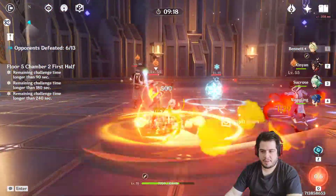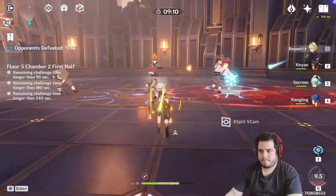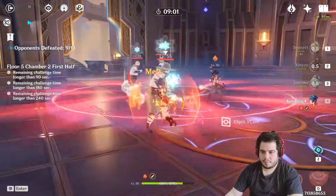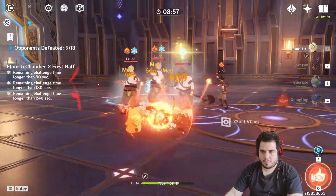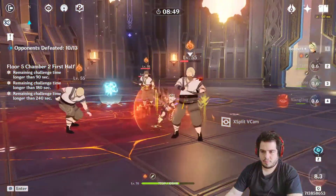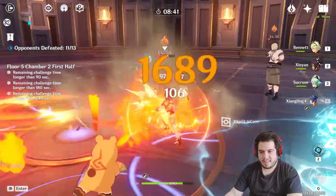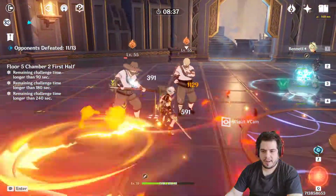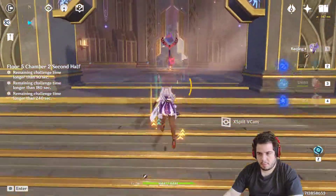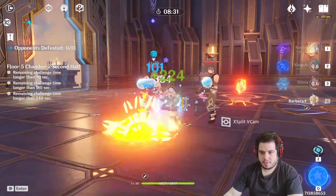I prefer doing the showcases at a higher level because they go faster, and the explanations remain the same. I have a C4 Xiangling — I was very lucky, or very unlucky, depending on how you see it, because I didn't get other characters. Xiangling's Pyronado lasts quite a while due to the fourth constellation level, which is very useful as a sub-DPS.